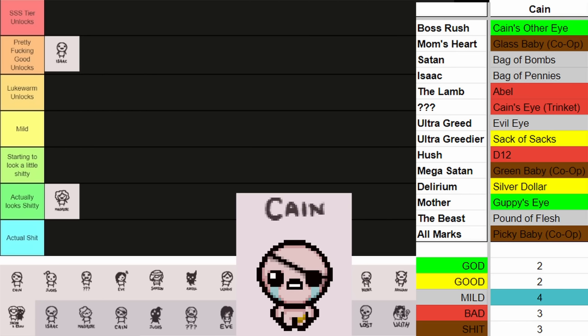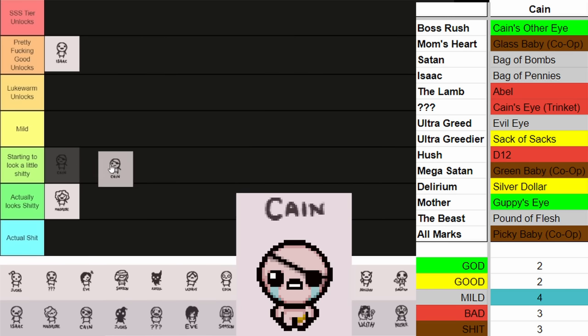Moving on to Cain. He has some okay unlocks — pretty good ones being Cain's Other Eye and Guppy's Eye. Those are really fucking good. Now that they changed Cain's Other Eye it's basically an Incubus but a little stupider, still really good if you end up getting homing with it. And Guppy's Eye is arguably one of the better Guppy items — I love taking it. But overall, not the best other unlocks. Sack of Sacks is okay, Silver Vowler's okay, but Bag of Pennies, Bomb Bag, Evil Eye, Pound of Flesh — it's all very eh. I think Cain goes into starting to look a little shitty. Guppy's Eye and Cain's Other Eye are good, but they're not Mom's Knife or D Infinity. His unlocks are looking pretty bad.